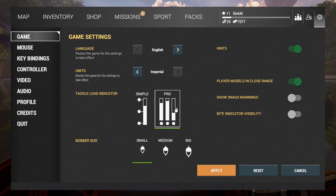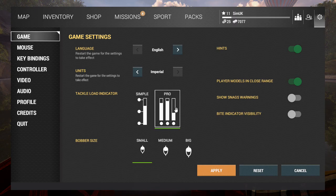What's this - tackle load indicator? Pro - I like the look of that. Bobber size: small, medium or big. Let's bring it down to 1920x1080 60Hz, see if that helps. Sports - what's this? Competitions. Best five bass. Is the 12th of the 11th today? Competition time: 4pm today, which is about two hours away from now. Entry fee is 300 pounds, scoring time is 45 minutes. Hunt for smallmouth bass.